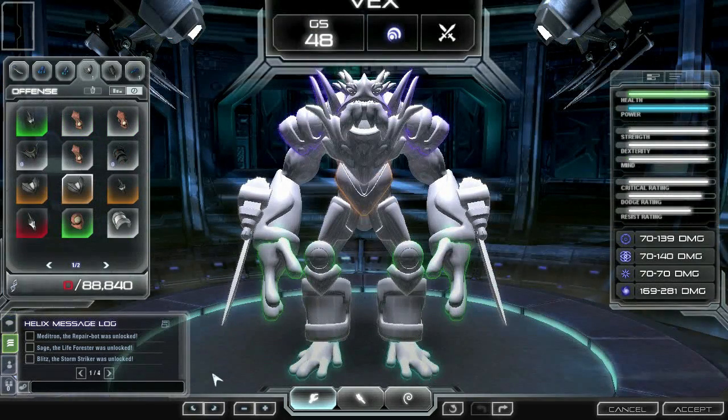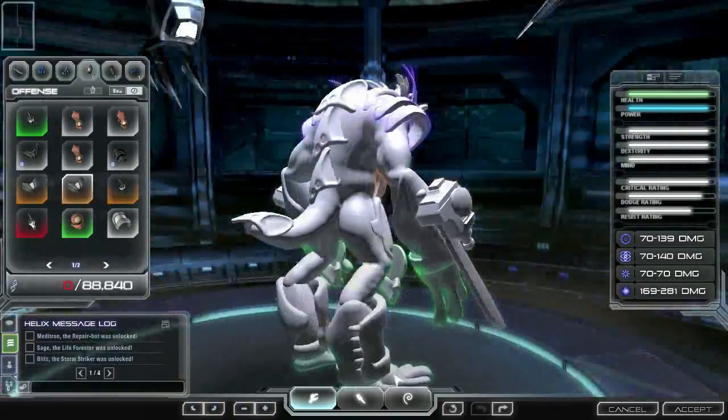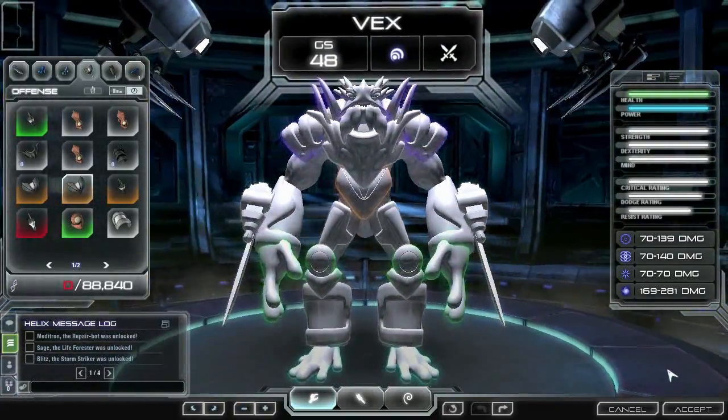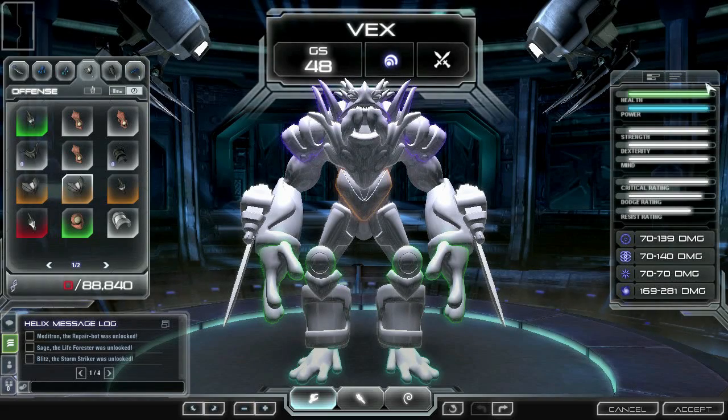On the right-hand side of the hero editor is the stats display. Your character's stats are essential in defeating the Darkspore. Every part will affect the core stats of your heroes, such as health, power, strength, and dexterity.